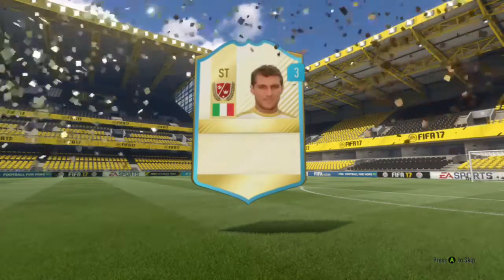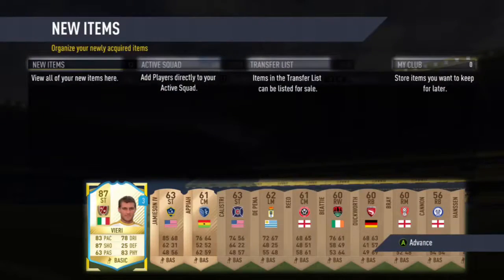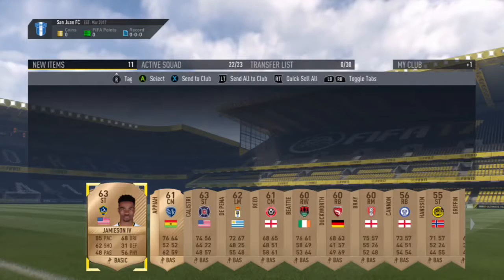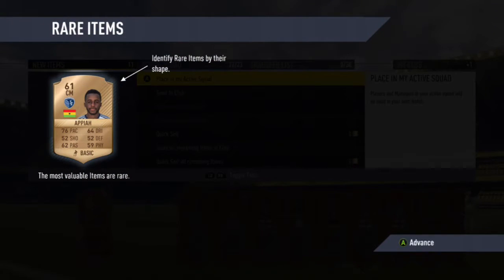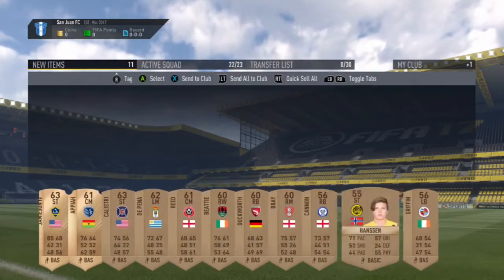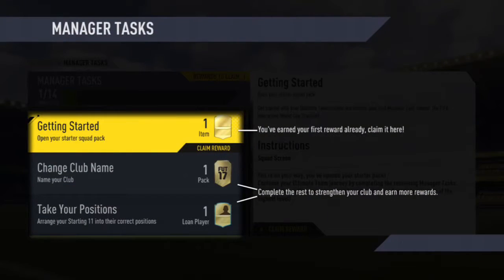To start off with I opened my free pack and in that I got Legend Vieri on loan for 3 matches. I also got this centre midfielder from the MLS who actually has 4 star skill moves. At first I thought this pack was tradable and I checked his price on the market - he was going for around 4,000 coins - but sadly I can't sell him.